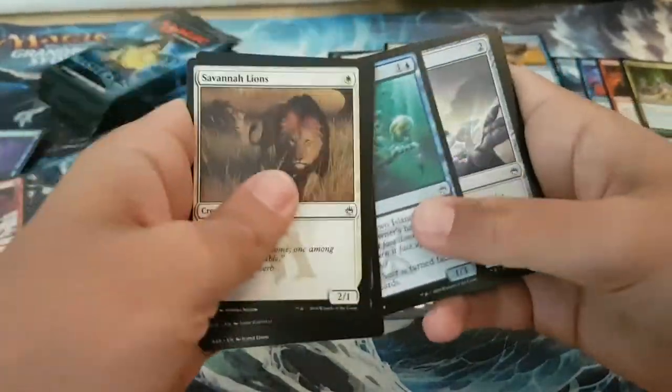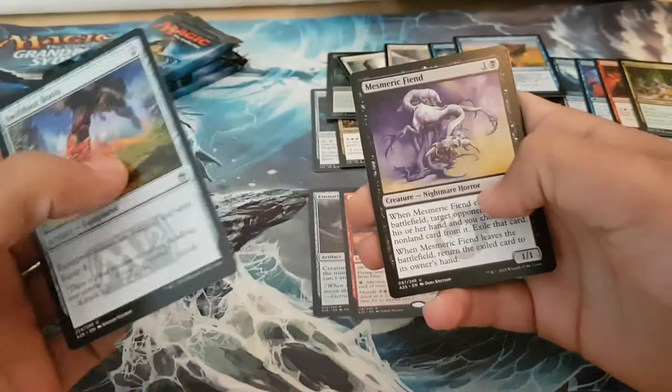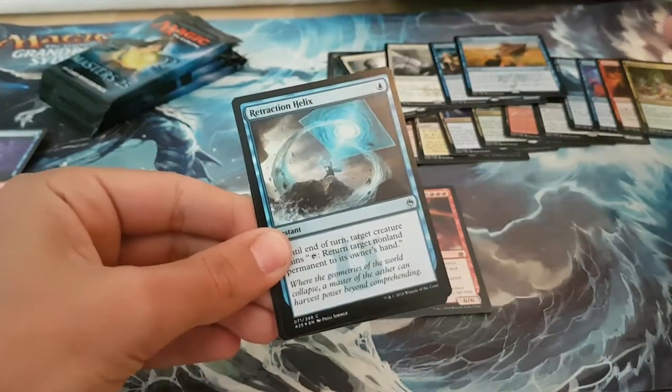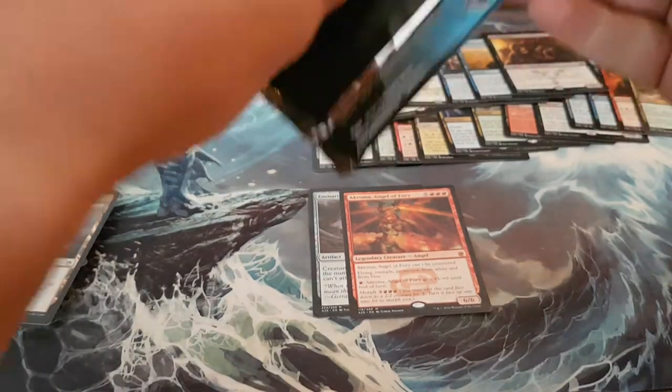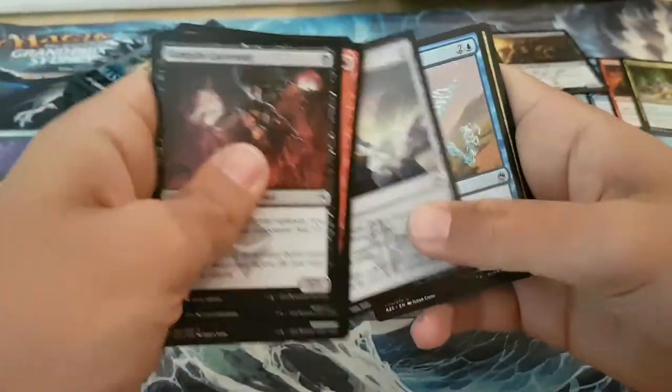I've seen some people getting double-faced tokens, but I haven't really looked at all of them. Still only the one Brainstorm. Swift Foot Boots, Mesmeric Fiend, Carvy Predator, Rat Catcher, foil Retraction Helix. Four packs left — still should get at least one more Mythic and maybe one more foil rare. We can still keep the hope alive.